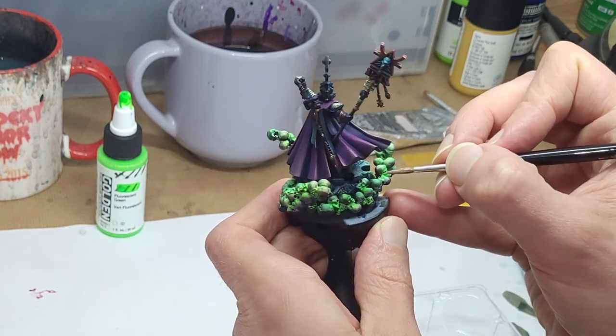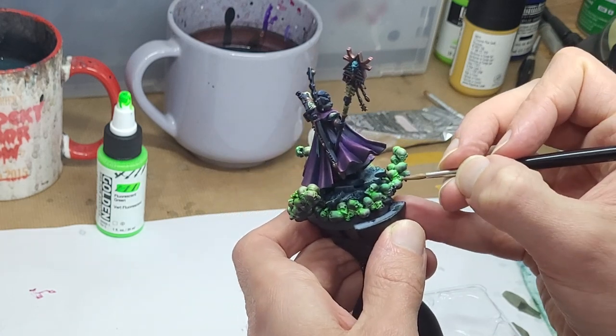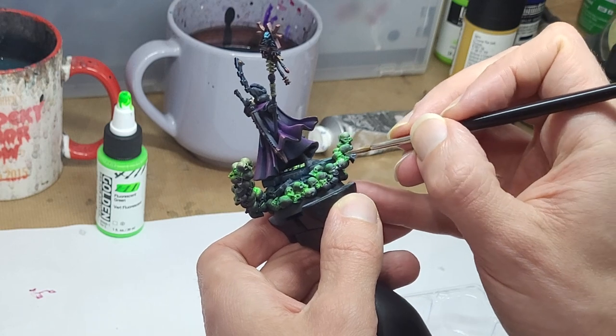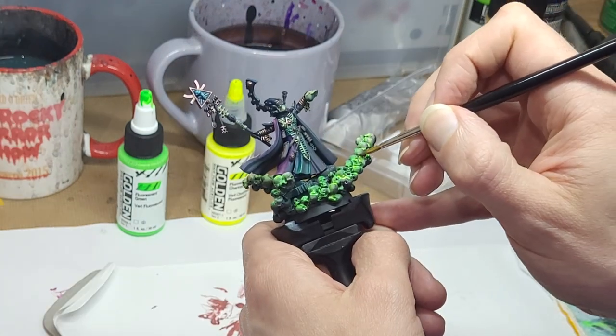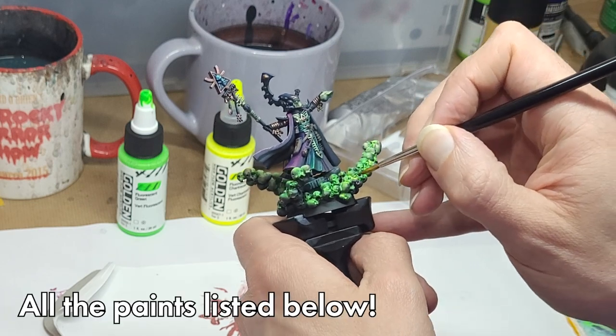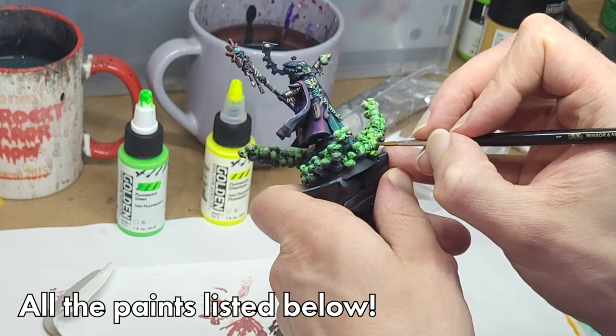We can go further with the intensity though, so let's do another pass of the white, this time being a little more particular about where the paint pools, namely in the deepest recesses. And over that white application, I filtered some yellow fluorescent paint. It's fairly subtle, but the extra layer of brightness really helps sell the effect.